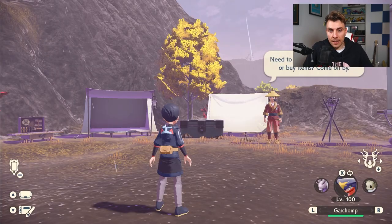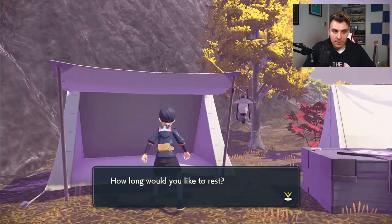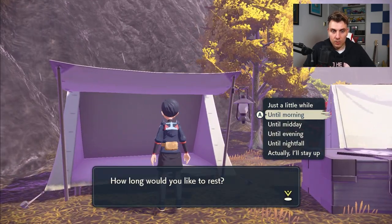Especially if you get the Seed of Mastery, which is another one. The Seed of Mastery and the large candy are the ones to look for. Then you just want to fly back to the main camp again, and as I say, you do midday, then night, then morning again — go back and rinse and repeat.